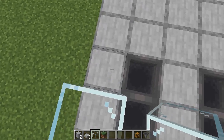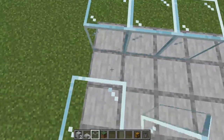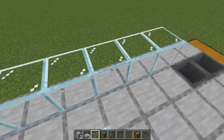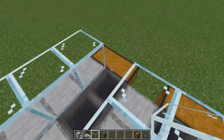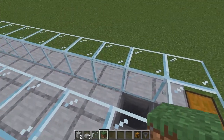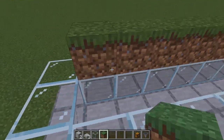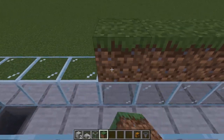Then I'm going to take my glass and put one row of glass on top of this, also in the center — kind of doing an outline with the path in the center. Put a block of glass on top of each of those two end hoppers. Then grab some dirt and on each of the sides put dirt in — that should be our nice little growing platforms, where our melons are actually going to get planted.